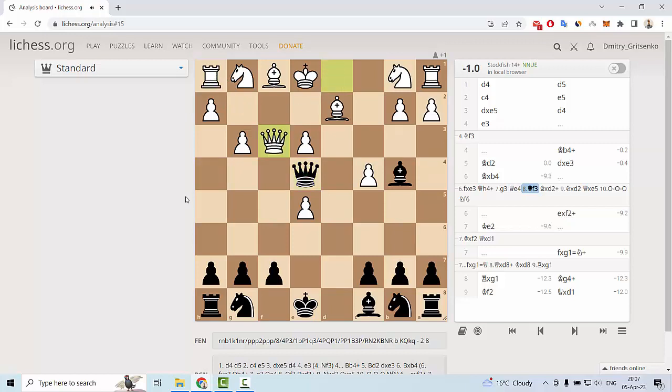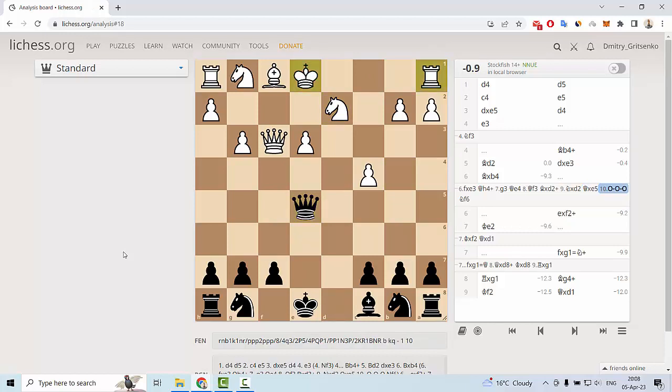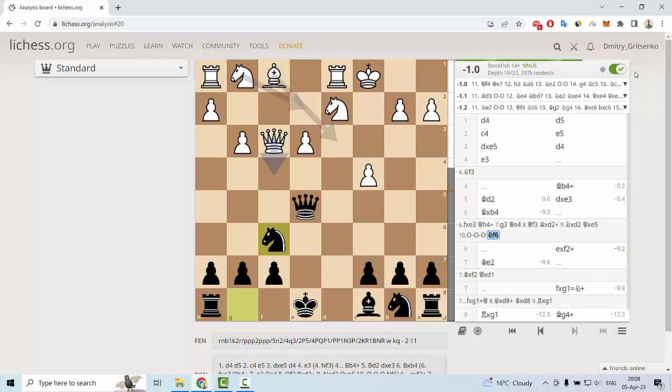White must play g3, and after this move queen e4 attacks the rook on h1. Then white plays queen f3, protecting the rook and also wanting to exchange queens. After bishop d2 — actually knight d2 — queen e5. Now this is equal material, and after for example castling queenside and knight f6, this is an equal position.